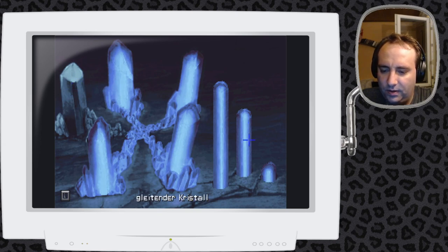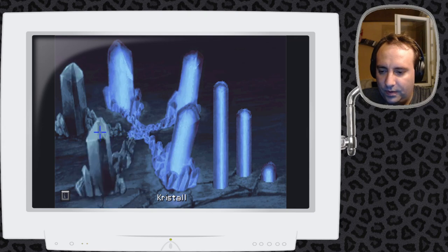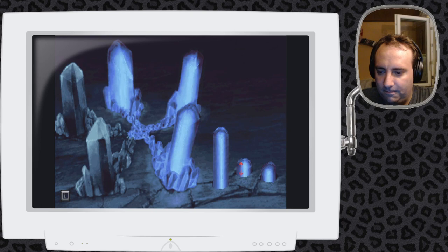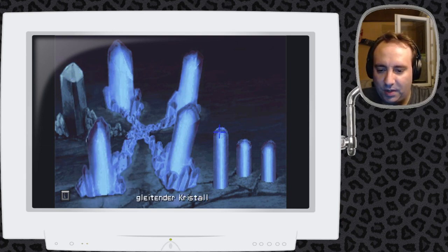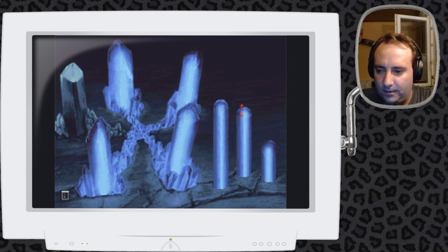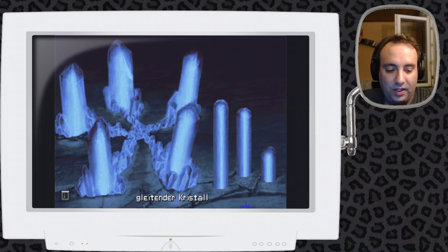Das müsste jetzt eigentlich... Ich kann das mit den anderen machen, dann gehen die sogar aus. Ich muss den wieder anmachen – jetzt kann es sein, dass ich tatsächlich eine der Bahnen... Da, das war die richtige Kombination. Das müsste ich hier jetzt auch machen. Eine so ganz hell – zack, so. Jetzt haben wir die letzte Bahn angeschaltet.